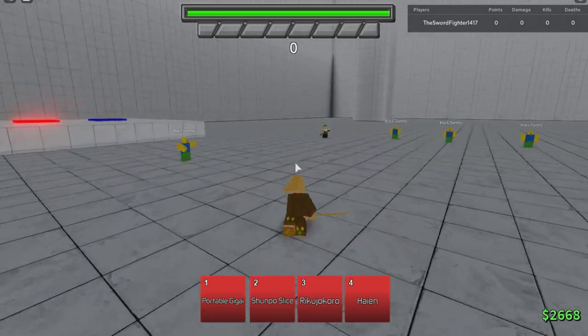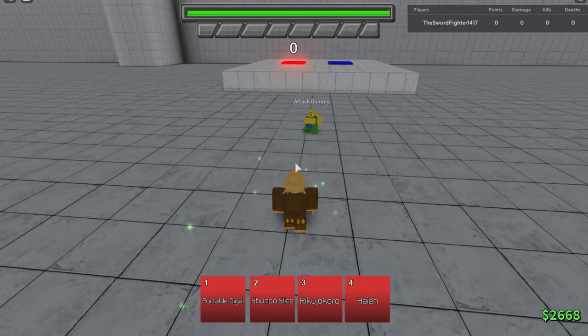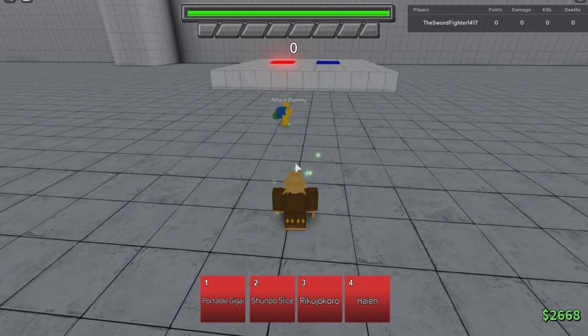So, first move we have is Portable Giga. I think I did a showcase on this. Portable Giga is used for when you're getting hit, when you're in a combo and you're not stunned. What I mean by stunned is if someone uses a move to stun you, or if you're Block Break stunned. You can't use this move while you're in those, but if you are in a combo and not stunned by a move or Block Break, you can use Portable Giga to flash out of the combo.